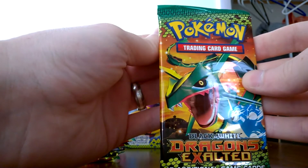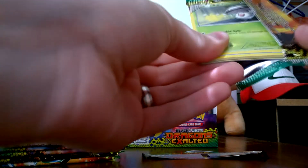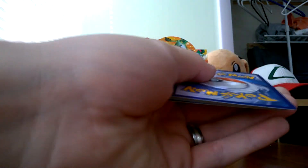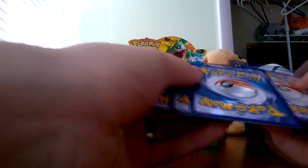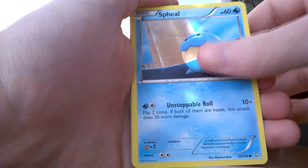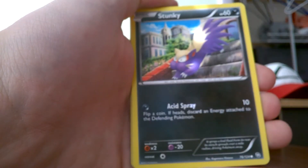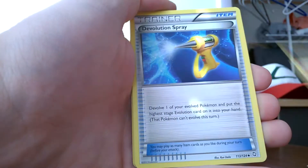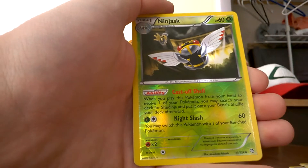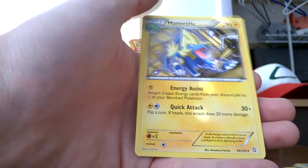Pack number two, we have a Rayquaza on the front. Give us a little bit of luck. I am just shredding these packs as I open them, I do not mean to. We have a Fungus, Spale, Drifloon, Stunky, Roggenrola, Devolution Sprite, Wailma, Silcoon. Reverse is a Ninjask and the rare for the pack is a Manectric. Regular rare.